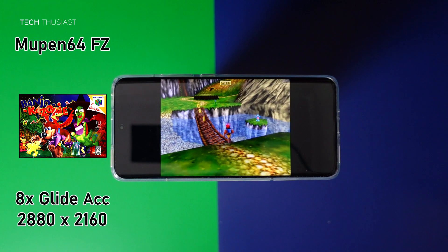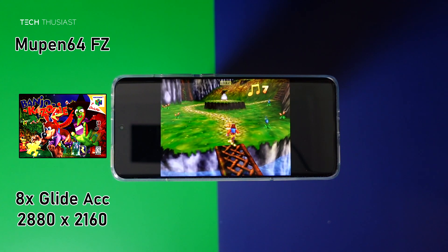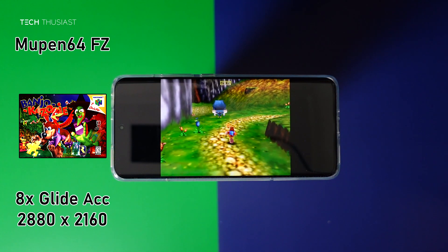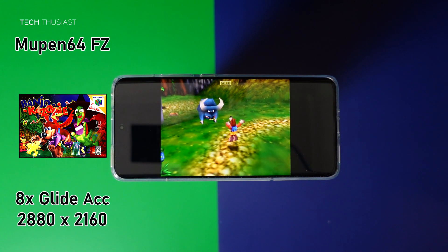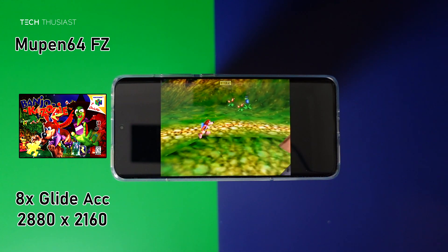Firstly we're going to have Nintendo 64 with Banjo-Kazooie. I am using Mupen64 FZ from the Google Play Store. For the plugin I am using Glide Accurate, and this is with 8x internal resolution. The gameplay is flawless — no slowdowns at all.